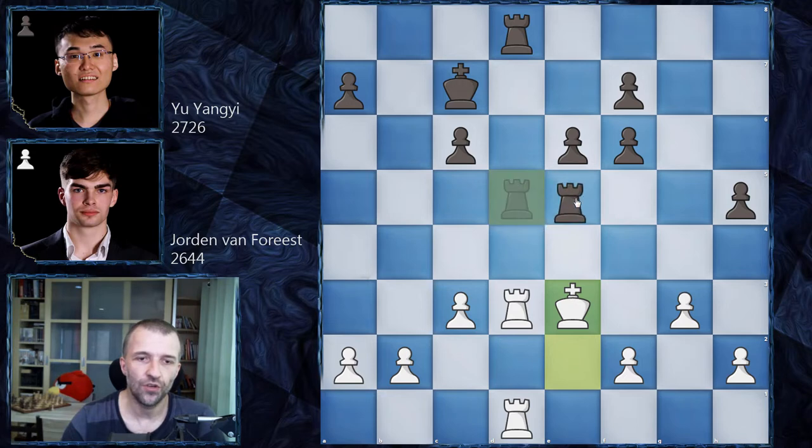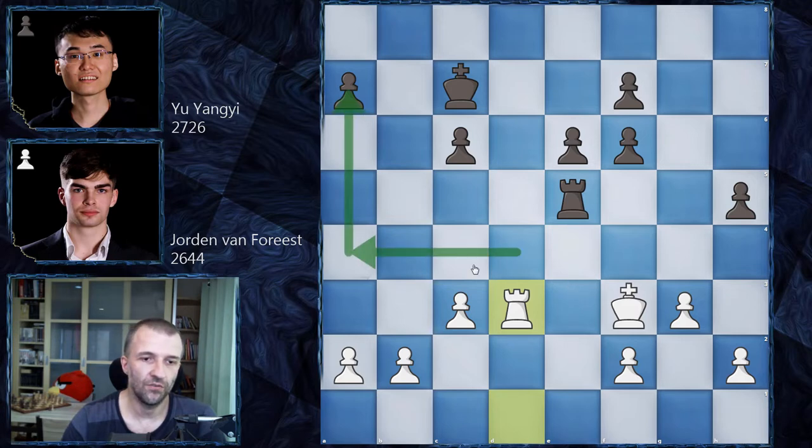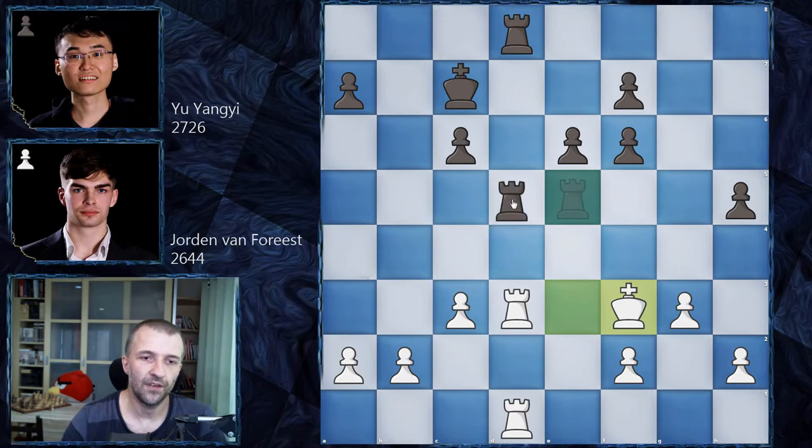Yu Yangyi decided to exchange, reasoning that the knight is probably much stronger in this position — it can jump around and attack — while the bishop isn't so active in a closed position. He also wants to fix his pawn structure by exchanging rooks on d5. So he takes on e3, king takes on e3, rook e5 — pushing the king away from the rooks. Jordan van Forrest moves king to f3, which is a slight inaccuracy. Yu Yangyi could have just taken the rook on d3 and played classical rook endings — White would still be slightly better, trying to create advantage on both sides. But Yu Yangyi played rook e to d5, and van Forrest exchanged with c takes on d5. Black has fixed his pawn structure, and the massive pawn center could try to march forward and create a passed pawn.